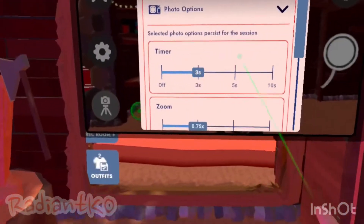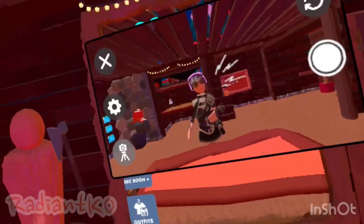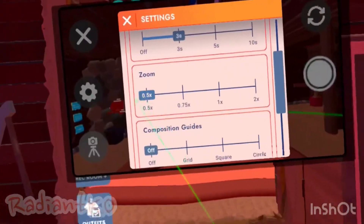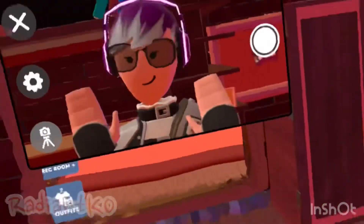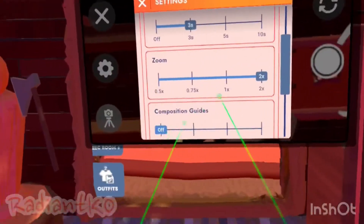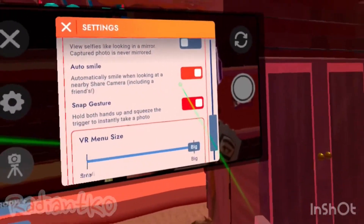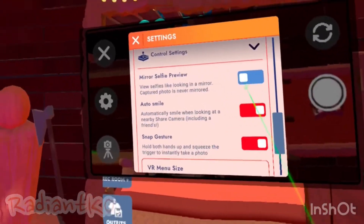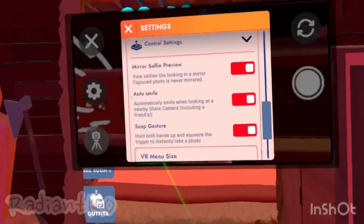The other settings include the zoom. You can have ultra wide, which I love. You can turn on AutoSmile so you automatically smile when you look at it. You can turn on Mirror Selfie where it mirrors the image.